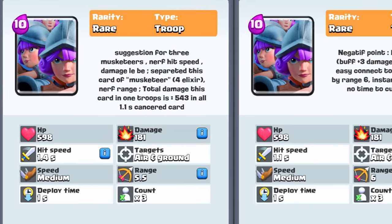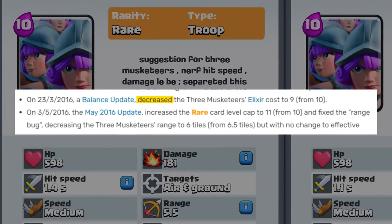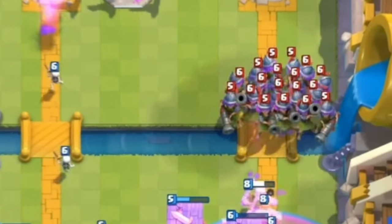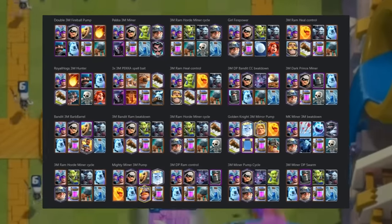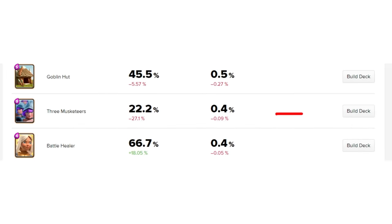Number 28. Three Musketeers cost 10 elixir and were eventually buffed so that they'd cost 9 elixir for all three. While at 10 elixir they were bad, the buff to 9 elixir made Three Musketeers extremely popular in certain decks. A bunch of changes eventually just made them unplayable.